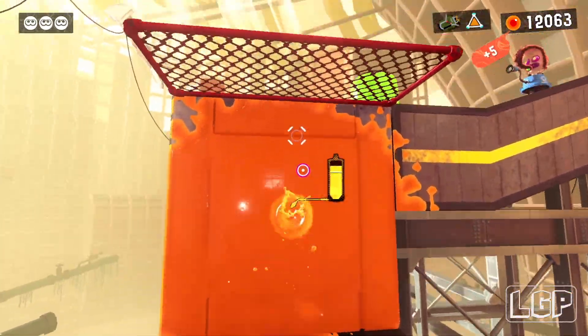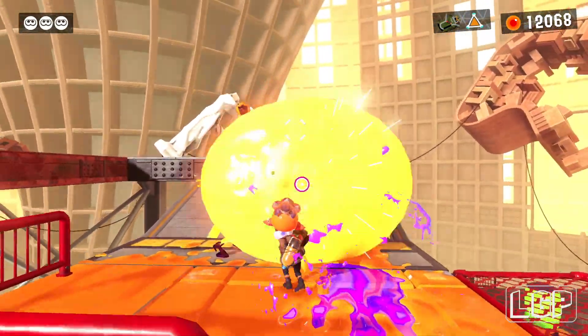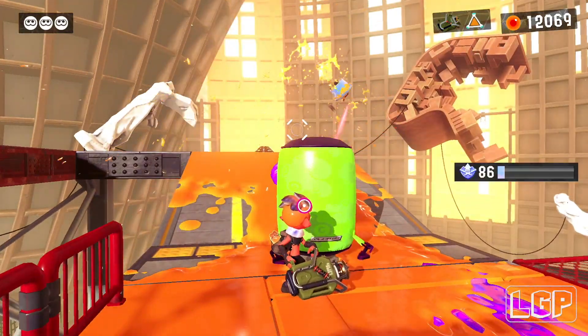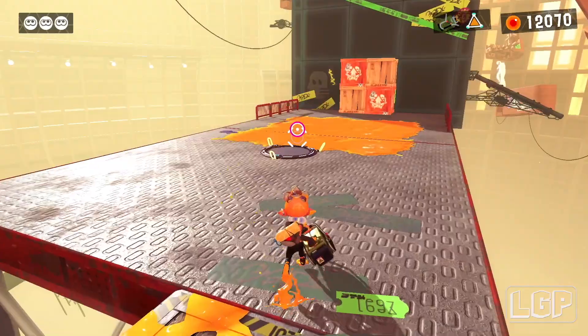Don't forget to get these eggs in here on this wall and splash the wall, and then you can just destroy that balloon over there if you can. That will explode the Octarians next to it. So not much to do really.